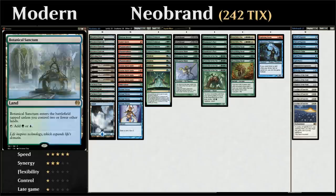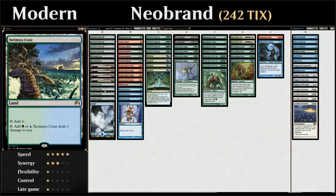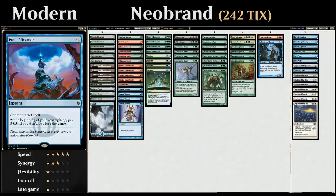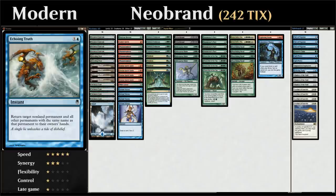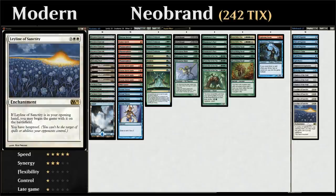Looking at our mana base, we've got 15 lands total including four copies of Botanical Sanctum coming into play untapped as one of our first three lands, two Breeding Pool as a Shockland, four Gemstone Mine making one mana of any color but depleting after three uses, four Yavimaya Coast which makes mana at the cost of one life, and a single basic Island. On the sideboard we've got three copies of Pact of Negation as a free counterspell, Nature's Claim to destroy artifacts or enchantments, two Spell Pierces as cheap counterspells, Engineered Explosives as a catch-all answer, Echoing Truth to bounce potential hate cards, three copies of Chalice of the Void to lock down potential one-mana cards from the opponent, and the full four copies of Leyline of Sanctity to protect us from discard spells. That's the deck — now let's jump into some games.